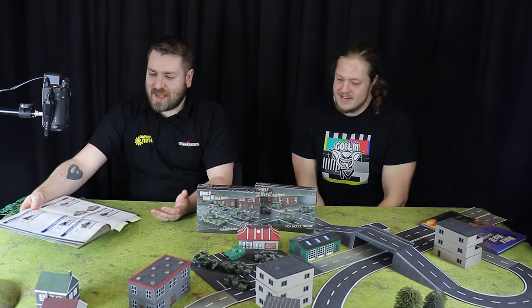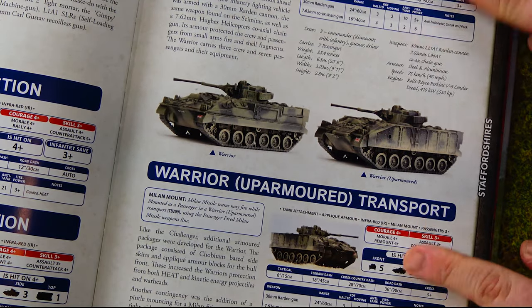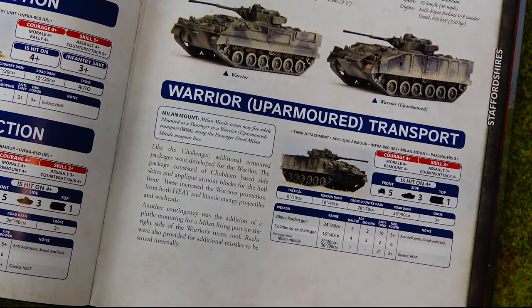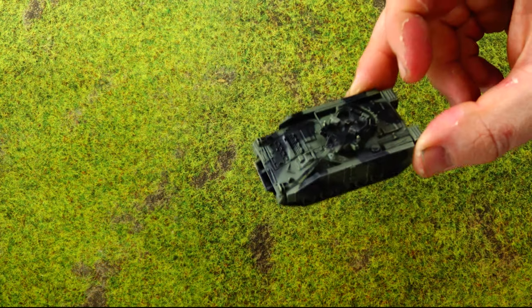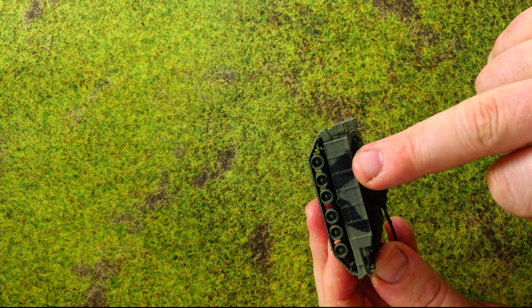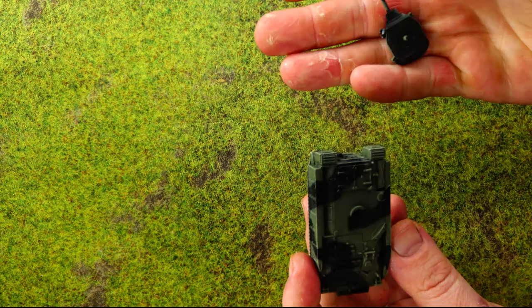The book includes stat lines for both versions — standard at the top and up-armored at the bottom. Looking at the model itself, this is the up-armored version. You can clearly see the ERA appliqué armor on the side and the extra armor chunk on the front.